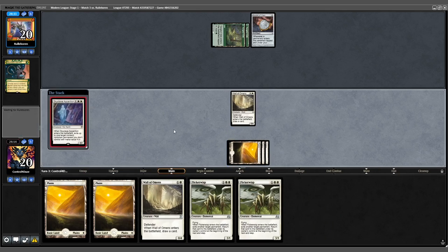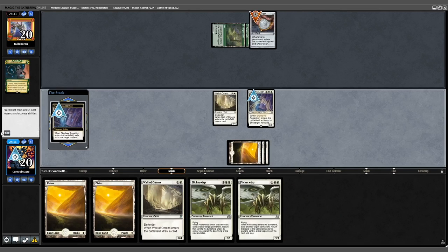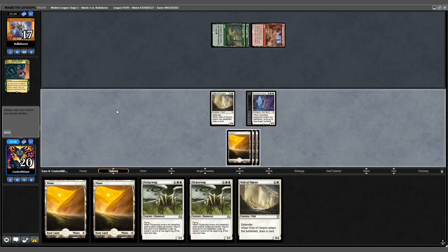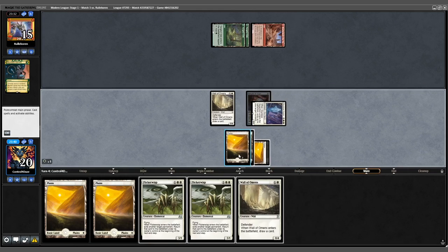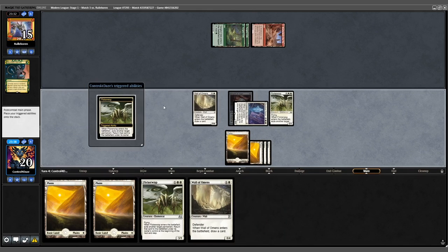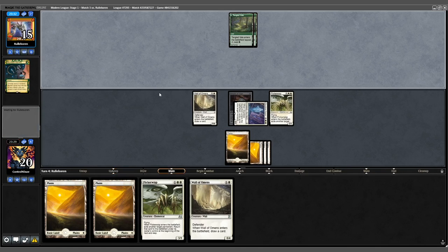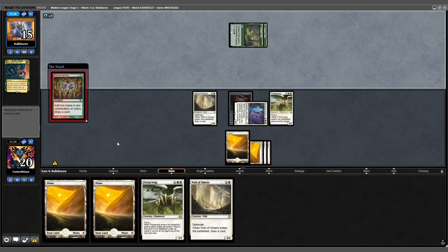We play Plains into Skyclave Apparition to hit down the Amulet and pass. Opponent casts Recross the Paths. We untap, swing for 2, play a land. We flicker the Apparition — they lose a land. Opponent casts Mana Morphose for 2 blue.